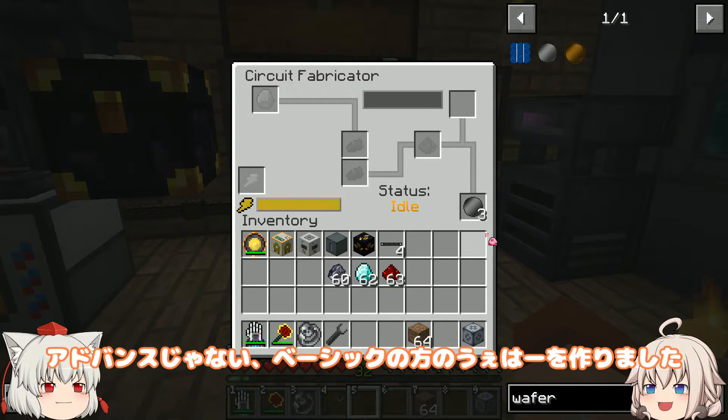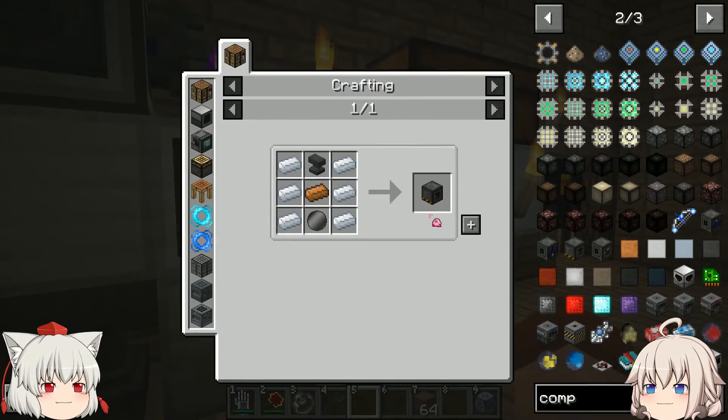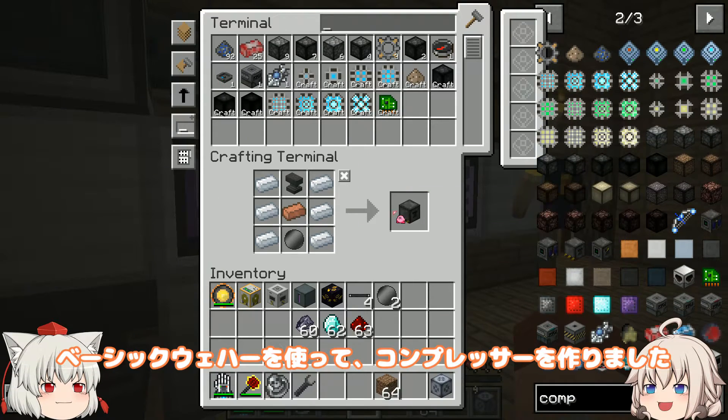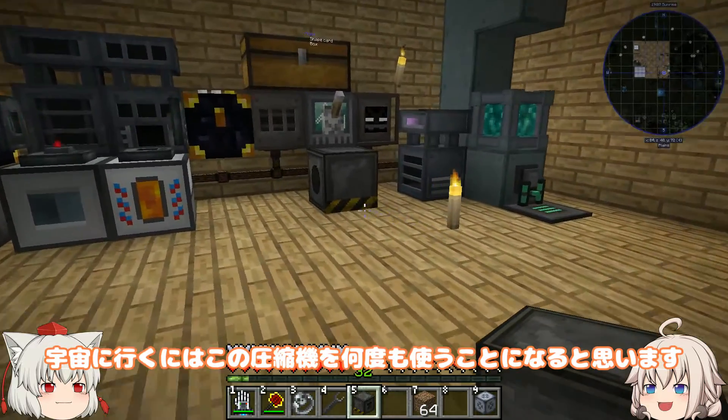アドバンスじゃない、ベーシックの方のウェハーを作りました。これも必要な機械を作るために必要な素材です。ベーシックウェハーを使って、コンプレッサーを作りました。コンプレッサー、圧縮機か。宇宙に行くにはこの圧縮機を何度も使うことになると思います。